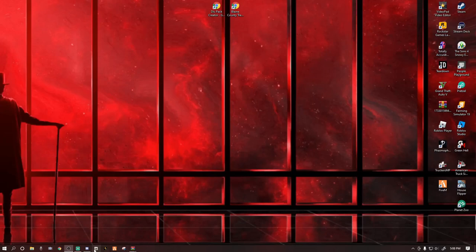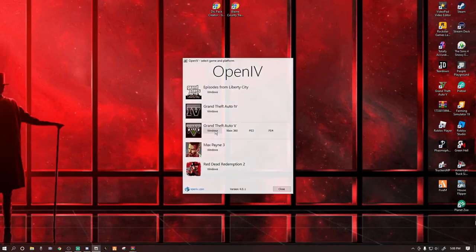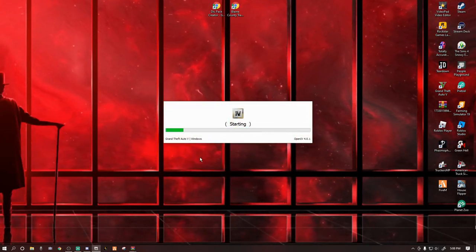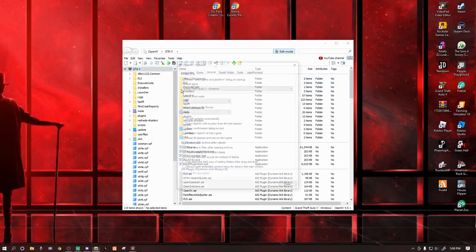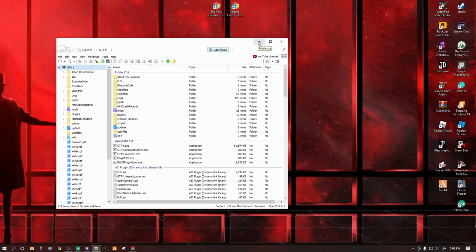Now that we've got that all set, let's go ahead and open up OpenIV. Click Windows to open it. Make sure you're in edit mode — make sure that's lit up blue. If you want to always open in edit mode, go to Tools > Options, and where it says 'Default Work Mode' — yours might say Read Only — go ahead and click Edit and close.